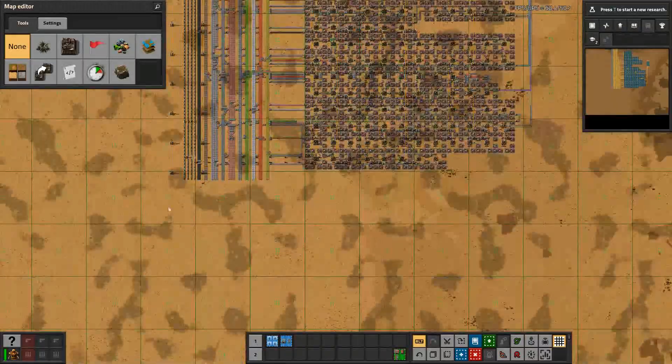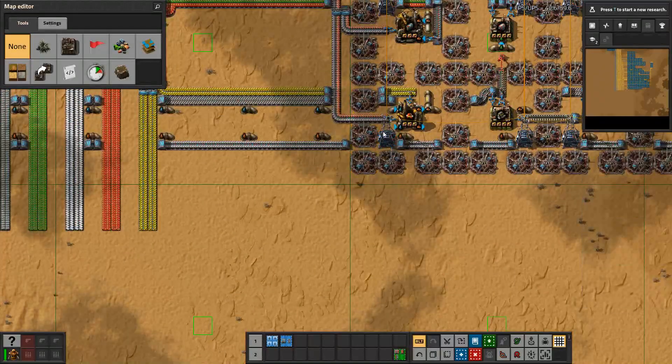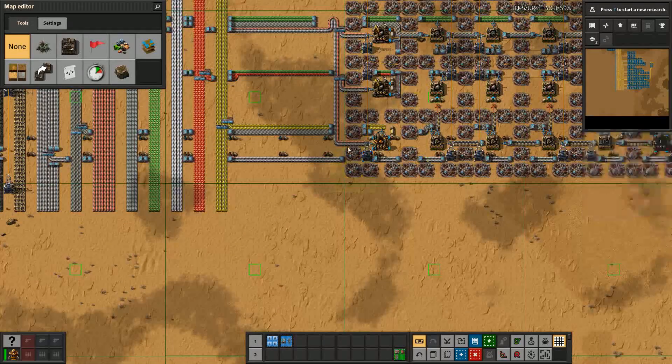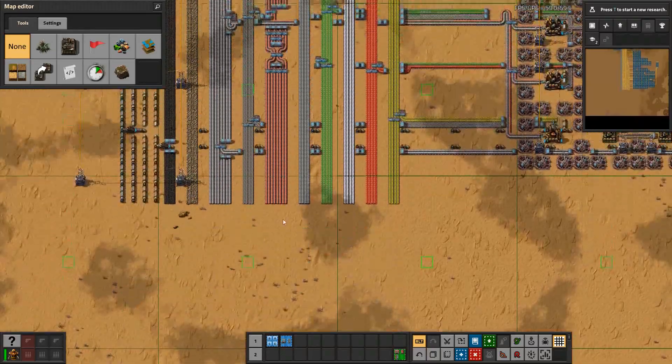You definitely won't need to worry even if you add more mall sections. All of these machines are covered with speed module 3 with 12 beacons around every single machine. Just add these and you're good to go.